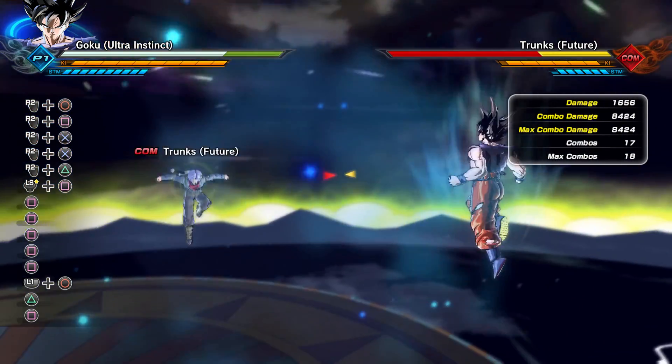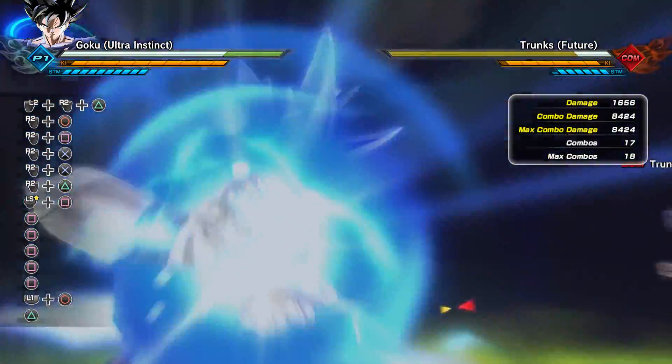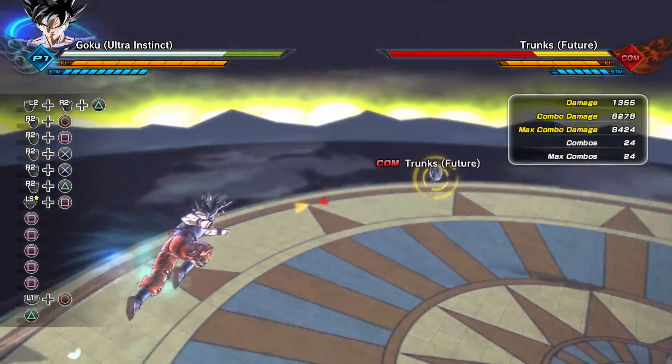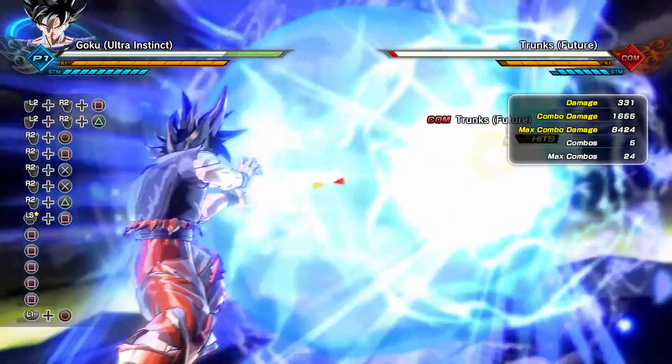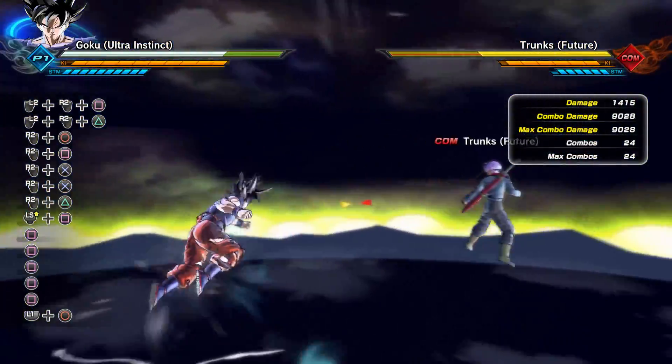Now let's test Spirit Bomb — Spirit Bomb is going to give you a grand total of 8,424 damage. Now let's move on to his ultimates. First starting with Warp Kamehameha — Warp Kamehameha is going to do a total of 8,278 damage.